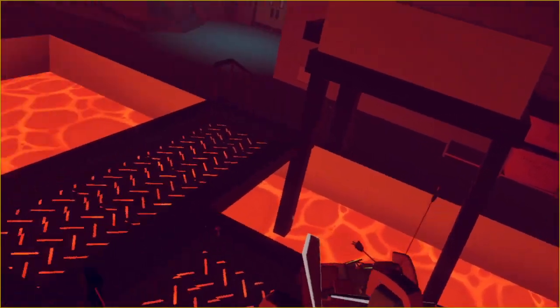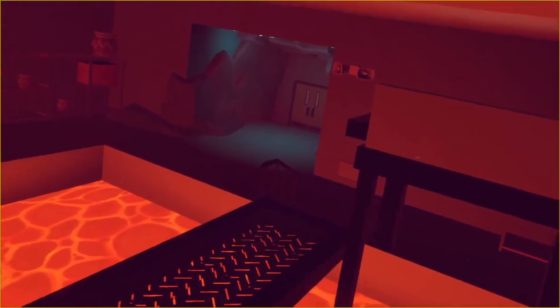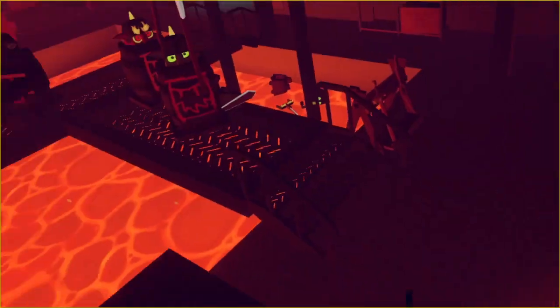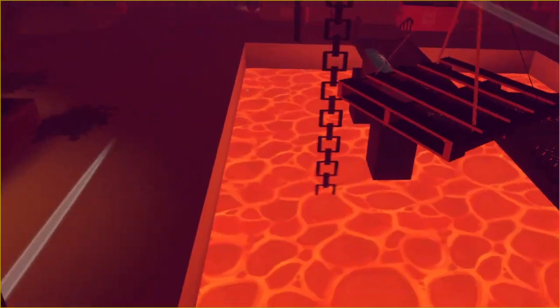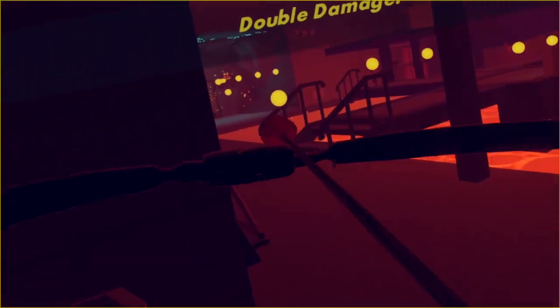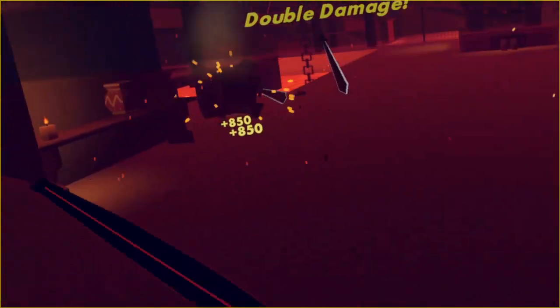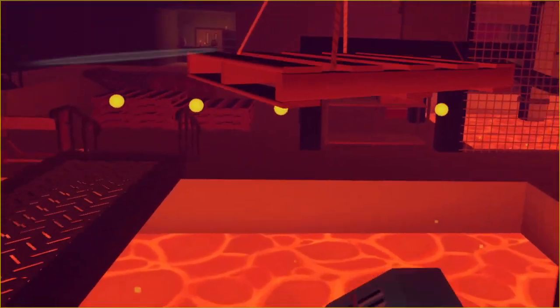Once you take four of the second wave out you're going to get three barrels over there. Take these barrels out — use the explosive barrels to take them out. Just wait for the right time. Once you take that out you're going to get chaos — this is why I saved the double damage potion. Just run back, and that level is finished.